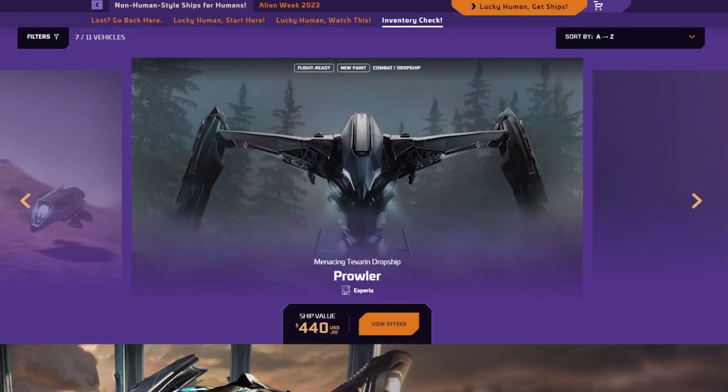Let's go to the Prowler. This one is kind of yikes — not worth the price at $440. At one point it was really, really good. Its aesthetics are definitely nice; I like the look of the ship a lot, kind of like the Talon. If you want it in-game, it's 4.2 million. You get two size 5 weapon hardpoints, a turret with two size 3 guns, and two size 2 shields. But the problem is the turret currently has a bug where the turret controls the pilot guns and the pilot controls the turret.